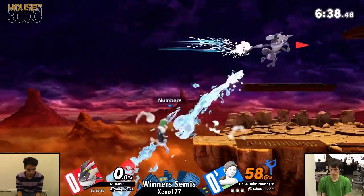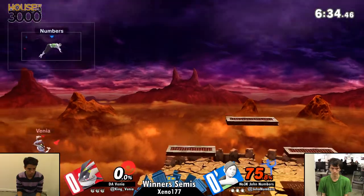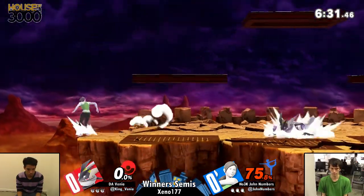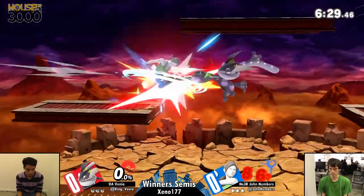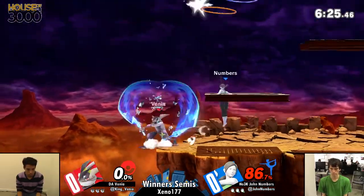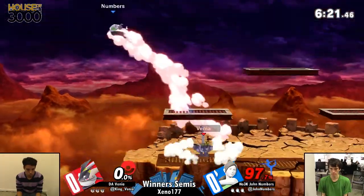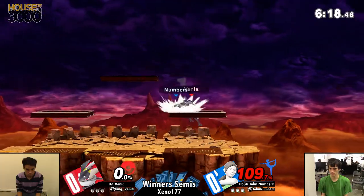But Venia is not quite making it look the case. Look at the 75% unanswered. John gets back to stage, but it's going to be pretty rough for him. Another back air puts him off on the ledge. I will never understand John Numbers' disadvantage stage. I will never understand how it works.